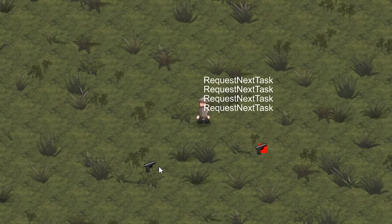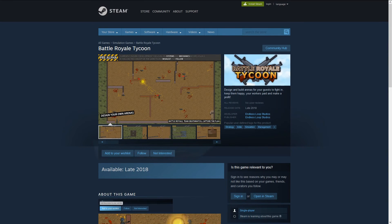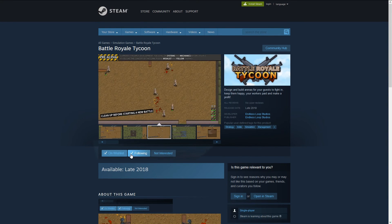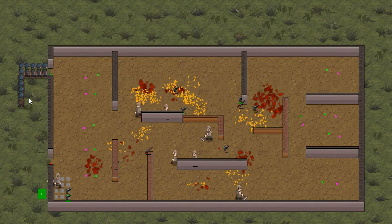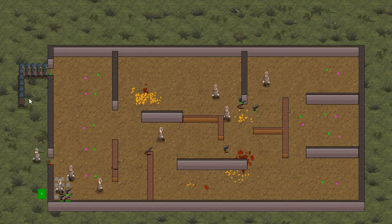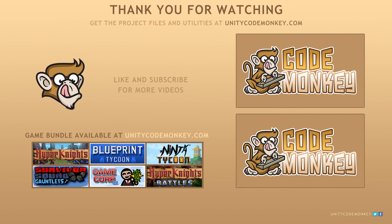In the next video, we're going to cover how to set up multiple task systems with multiple task types. The game is still in development, so if you like the concept, go to the Steam page, add it to your wishlist and follow. As always, you can download the project files and utilities from unitycodemonkey.com. If you have any questions, post them in the comments and I'll do my best to answer them. Subscribe for more videos and I'll see you next time! Bye!